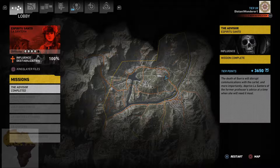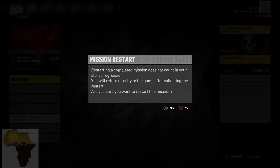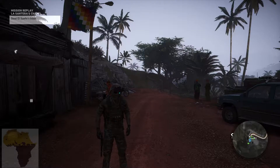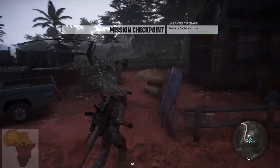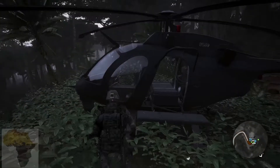We are going to do El Sueño's Bible — it is pretty good. I am currently sitting at tier 8, so we are going to do La Sentra's Chapel. We have a location on La Sentra's main chapel. She might not be around, but rumor has it that El Sueño's personal Bible is kept there. If we can't grab La Sentra, we will take the next best thing.